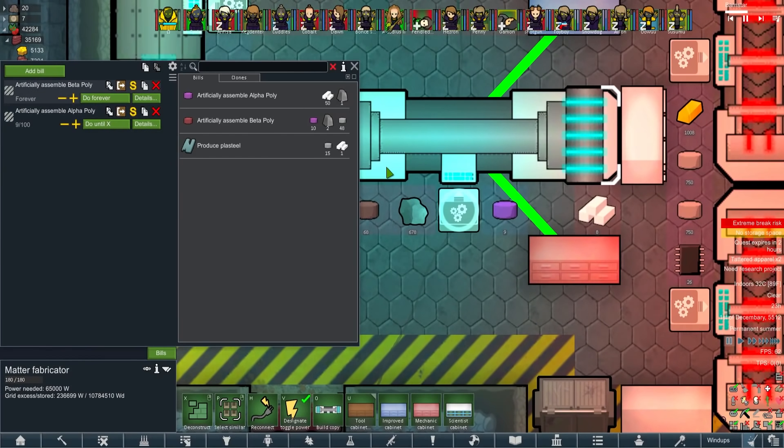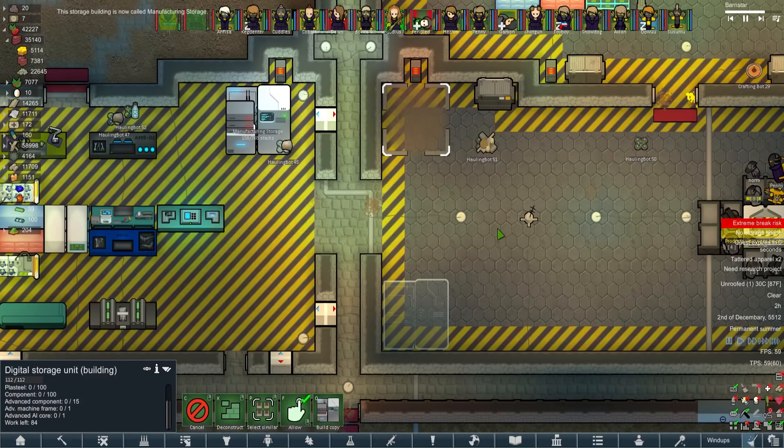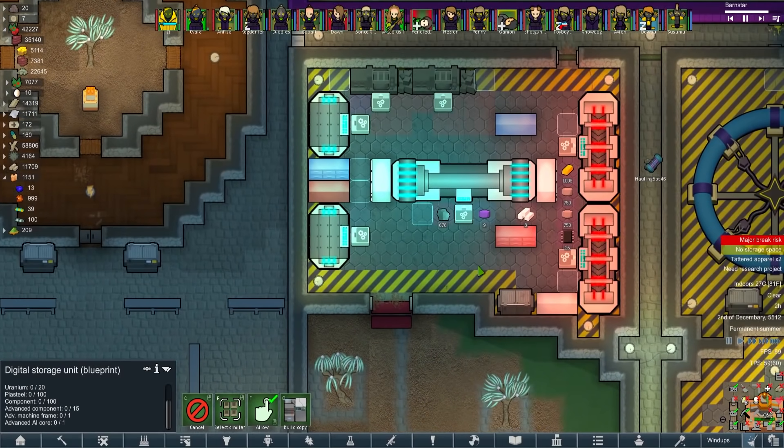Oh, I never did turn it off, did I. I'm going to build another one for corpses so we can put an I/O port near the kill box and have all corpses dumped in there and spat back out near the crematorium. And this one I'm going to use for chunks - that way we can fuel the beta poly farm a little better.